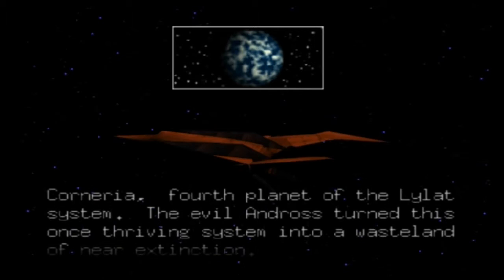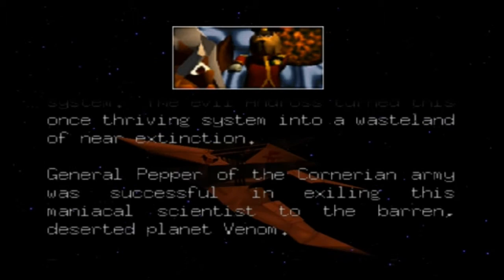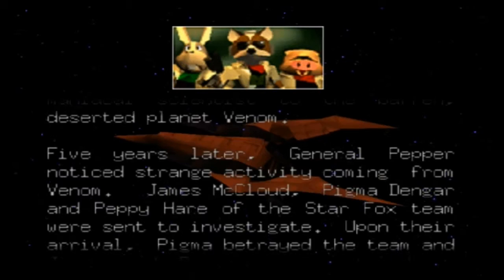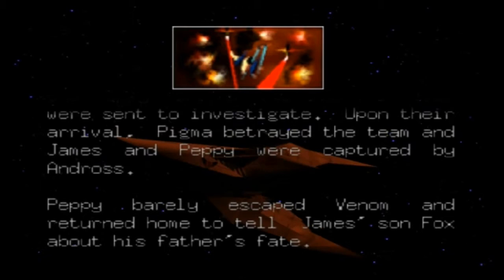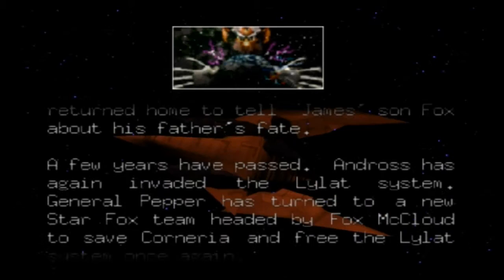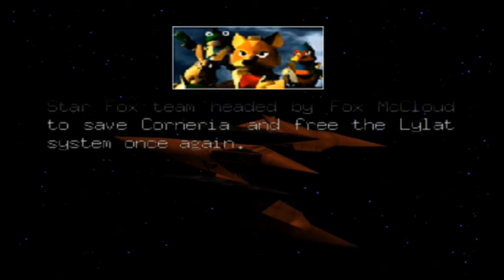Corneria, fourth planet of the Lylat system. The evil Andross turned this once thriving system into a wasteland of near extinction. General Pepper of the Cornerian Army was successful in exiling this maniacal scientist to the barren planet Venom. Five years later, General Pepper noticed strange activity from Venom. James McCloud, Pigma Dengar, and Peppy Hare of the Star Fox team were sent to investigate. Pigma betrayed the team and James and Peppy were captured by Andross. Peppy barely escaped and returned home to tell Fox about his father's fate. Now Andross has again invaded the Lylat system, and General Pepper has turned to a new Star Fox team headed by Fox McCloud.